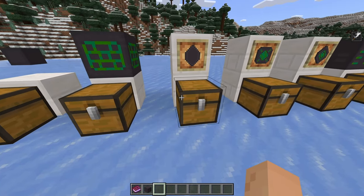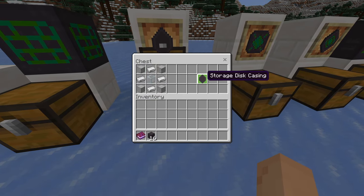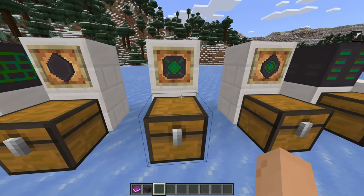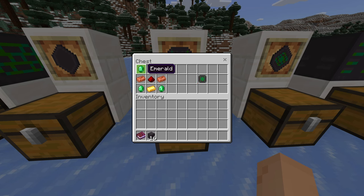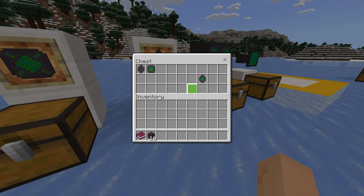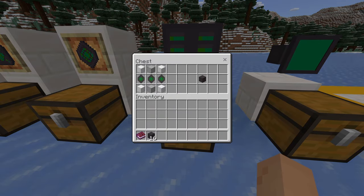Next, you need something to store the items in — a storage drive. The first thing you'll craft is this storage disc casing: four smooth stone, two iron, and some glass. Next is the storage disc core: four emeralds, two copper, one gold, one iron, and one amethyst shard in this pattern. You combine these two together and you get your storage disc. You will need three of these, so you'll have to repeat that process to make the storage drive, which is three storage discs, four blocks of iron, and two smooth stone.